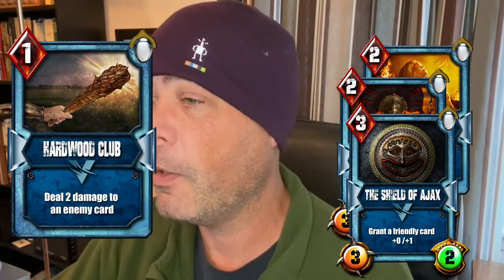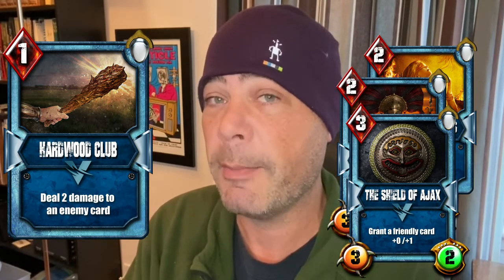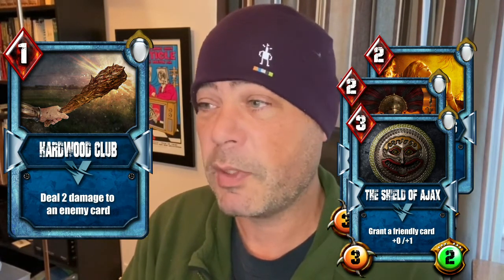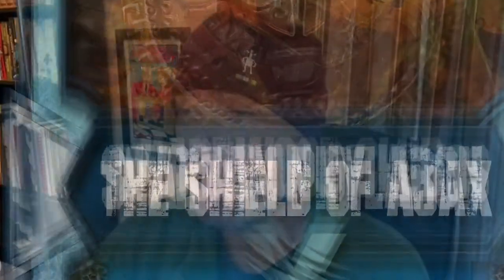The Hardwood Club has been changed since this graphic — it now deals only one damage to an enemy card, which is plenty for a one-lava card. Basic as it is, I use it all the time. It ignores taunts and does an amazing job of getting rid of that one lingering card without spending a minion of your own to attack it. It's a really useful card.